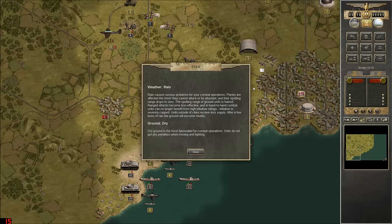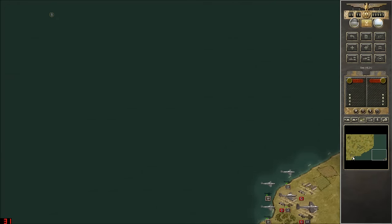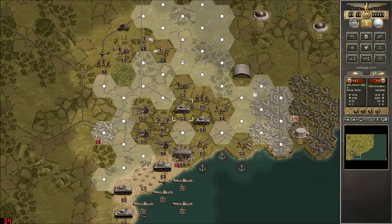Obviously today the weather is rainy - rain causes serious problems for your combat operations. Planes are affected the most; they cannot attack or be attacked. They were able to hit me, and then the weather prevents me from launching planes against them, which is fine. We've got all of our air force in France just sitting there waiting. We need to capture an airfield in England before we can even remotely think about getting planes over.